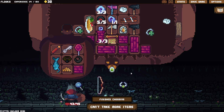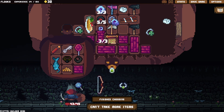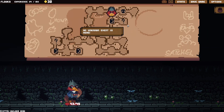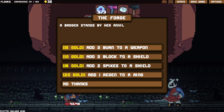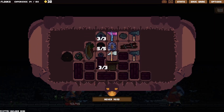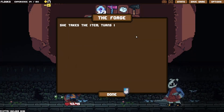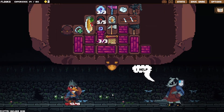Another one of these — maybe we've got enough at the moment. That gives us a lot of block and we've still got a lot of damage — we've got two of those. All right, well I'm strong. Get even stronger here potentially. To burn — block, block, regen to a ring. Let's do burn to one of these things.